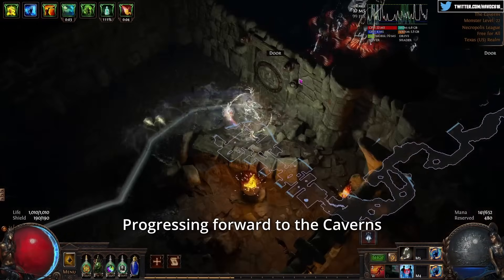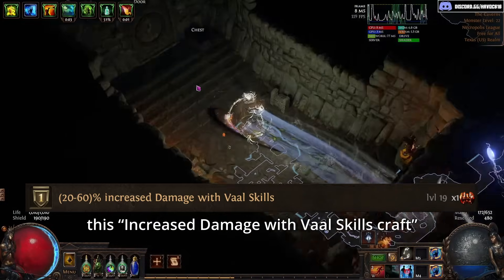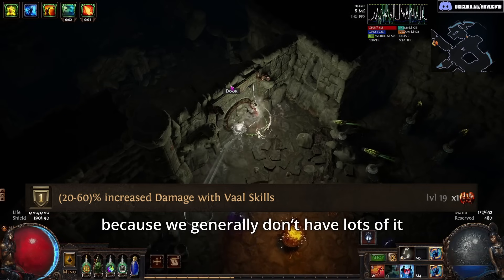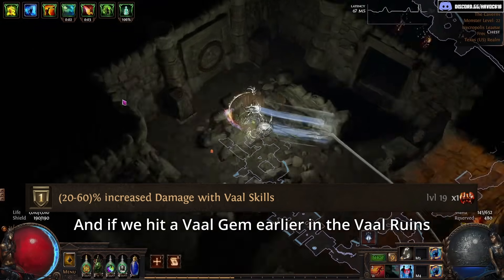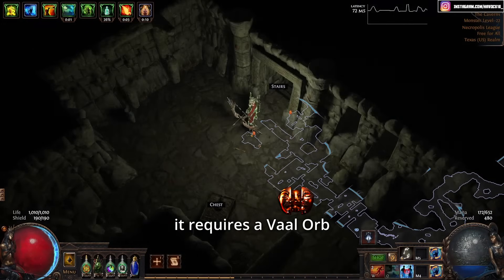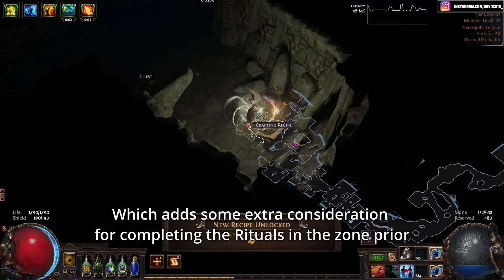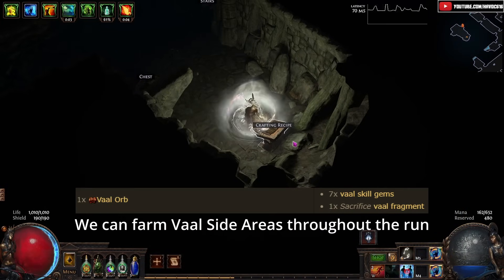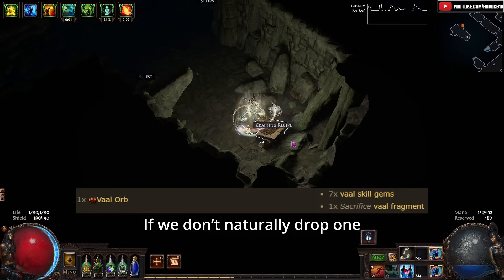Progressing forward to the Caverns, you find a secret room that provides an increased damage ghost craft for Vaal items. Increased damage as a stat is very powerful early game because we generally don't have lots of it, and if we hit a Vaal gem earlier in the Vaal Ruins, this can be quite the damage upgrade. However, it requires a Vaal Orb, something you might not have at this point, which adds extra consideration for completing the rituals in the prior zone. Alternatively, we can farm Vaal side areas throughout the run, building towards this recipe if you don't naturally drop one.